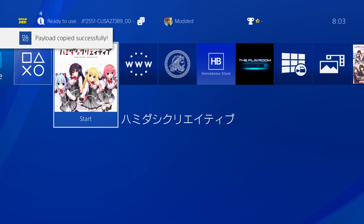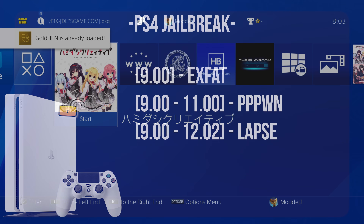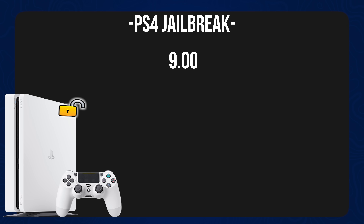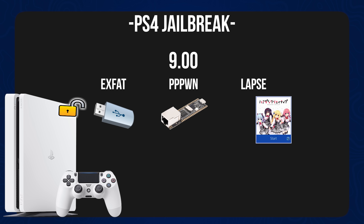That's generally advised because if you're on an older firmware like 11.0, you have access to the PPPwn exploit and the new 12.02 jailbreak that you can run — so you have more than one option. If you're on 9.00, then you have the old USB jailbreak, the old PPPwn exploit from last year, and also now this new 12.02 jailbreak that you can run with the Lua game.